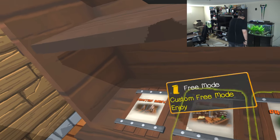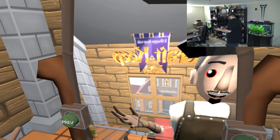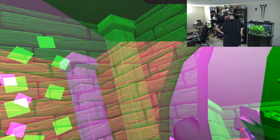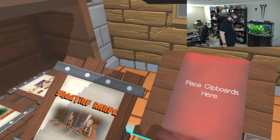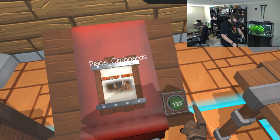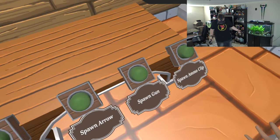So that was chapter one, the tutorial. Now we can do the free mode. If you remember in Shop Keep, you can open up your own shop - I think I will be doing that, but not in this episode. So let's try out the shooting range, shall we? Holy shit - this place changes to sci-fi every now and then for some reason, it's kind of weird. Place the clipboard here. Custom free mode - enjoy. I'm curious what a shooting range is all about. Spawn crossbow, spawn arrow, spawn gun, spawn ammo clip.